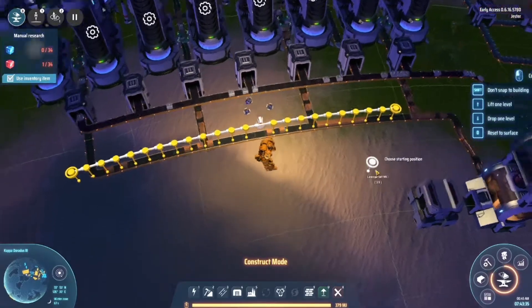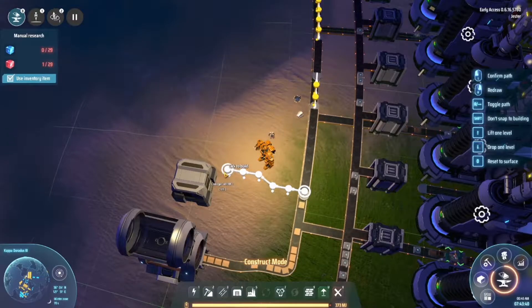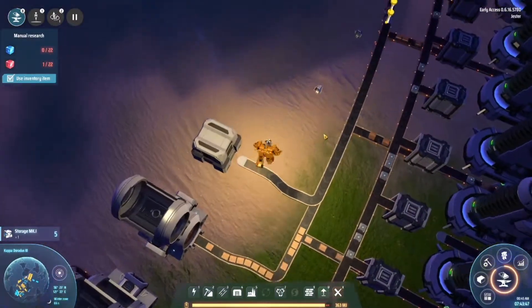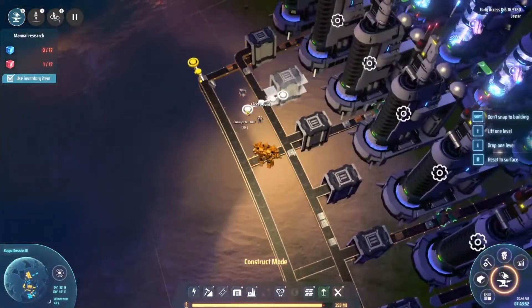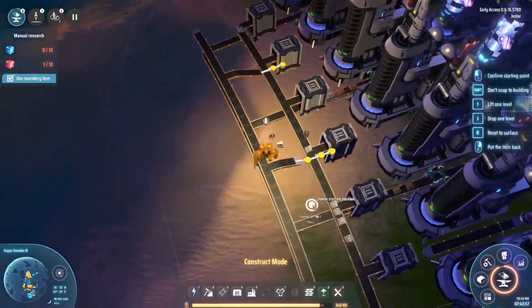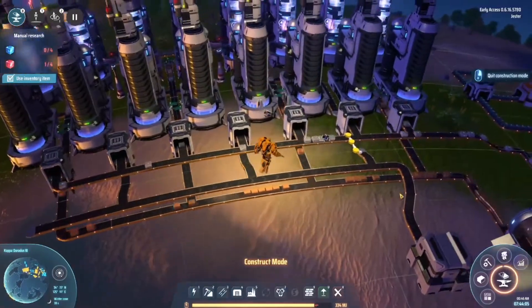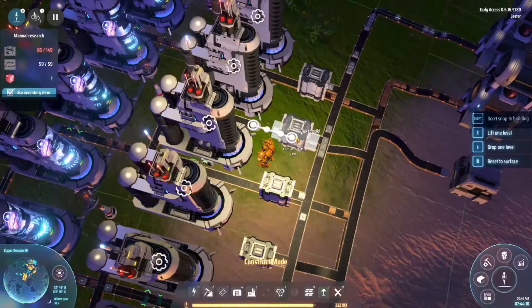We'll run the belt all the way across, go down here, and sink it down into the routing. There we go — slow and steady wins the race. Coming out the bottom and up top. I know some people don't like all the angled belt stuff, but if you make it look good, it's going to look good. Do what you gotta do.